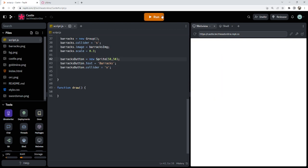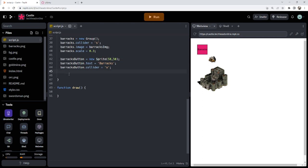It looks good — I've got a castle, my barracks button, and my gold mine. Now I've got worker equals a new group. I could have been lazy and should have got a sprite for the workers, but oh well. So we've got workers. A couple more groups — we need our soldiers, which are going to be a little bit weird when we come to it later on.